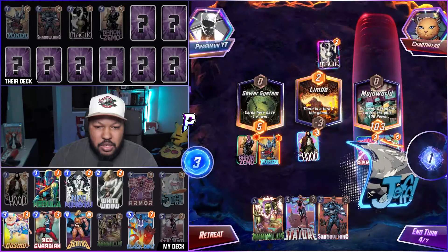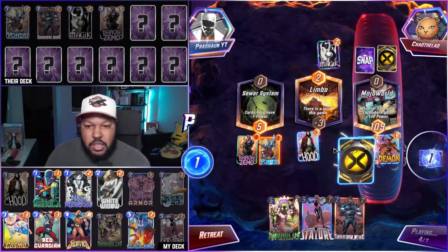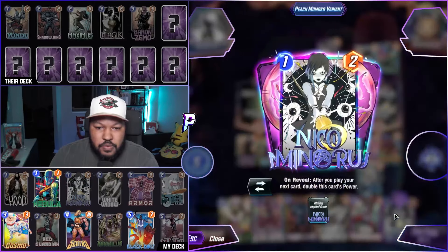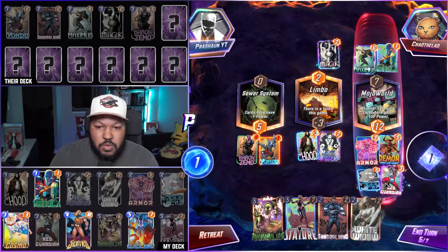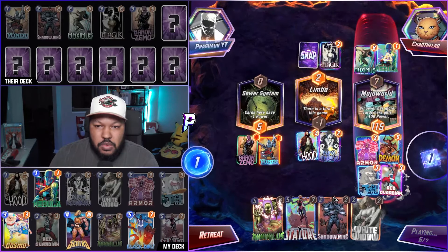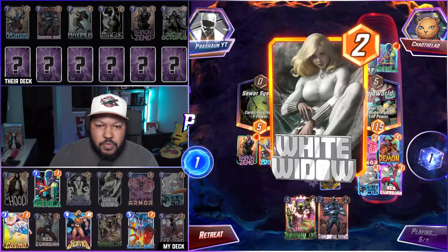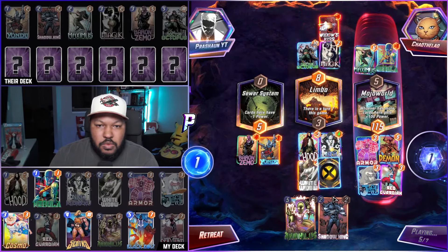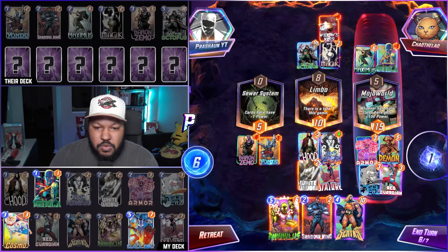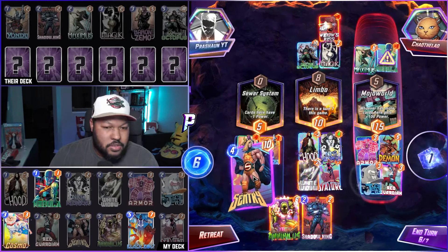Let's play Demon and Jeff. I wonder how many of my cards they got — is that Nebula? Maximus, okay. Let's go Niko or Red Guardian. Auto-boy Widow and Stature — so they have a Rook. Let's go Sentry.